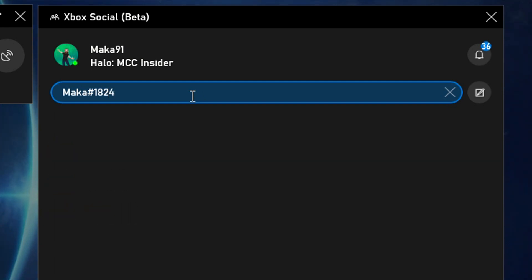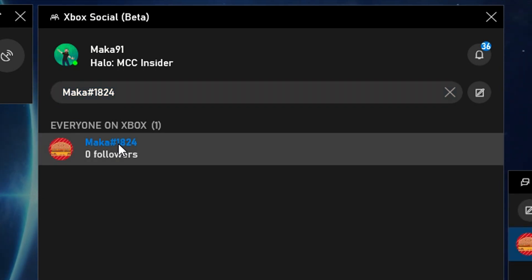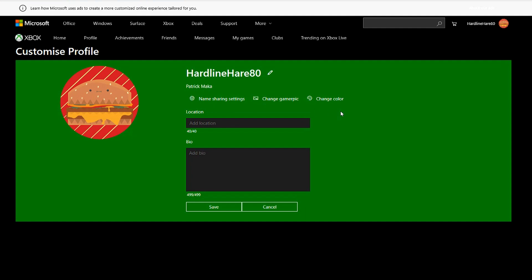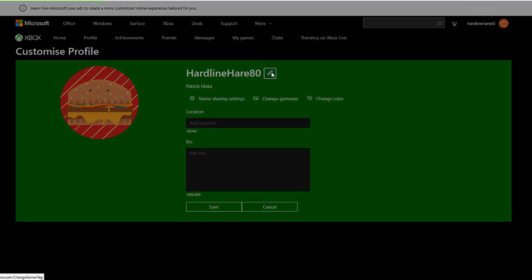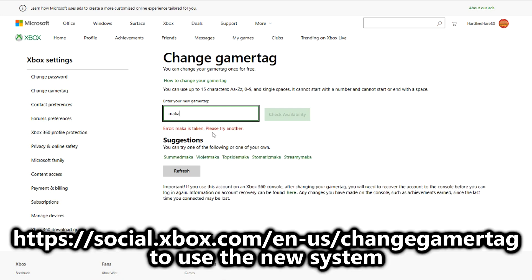On screen I showed you that I made a new Gamer Tag and went to customize it. If you do it in the original old Xbox menu, you will not currently be able to use this feature, as the new Gamer Tags are right now limited to Game Bar and will be coming to mobile and to Xbox later on this year. So you have to use a special website if you want one of the new Gamer Tags with the suffix in it.